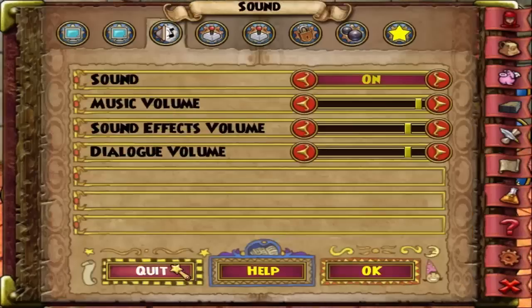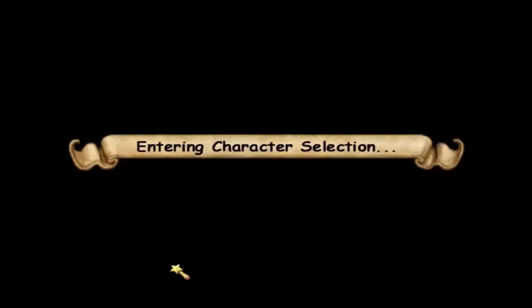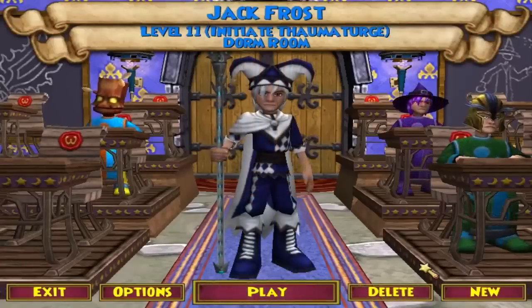Now what you want to do is also put the snacks in your shared bank. Then you want to quit and make a new wizard. If you don't have a new wizard slot, you need one to do this.